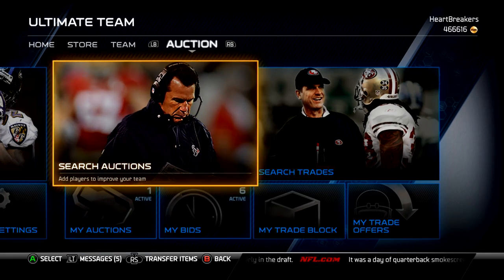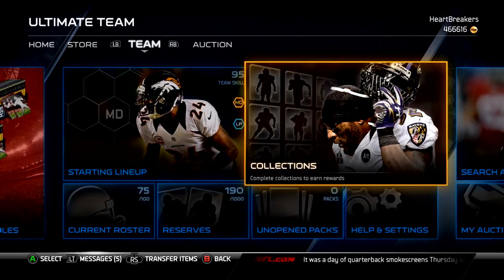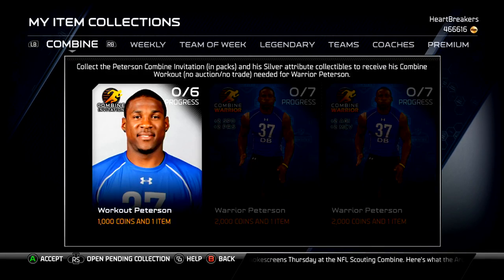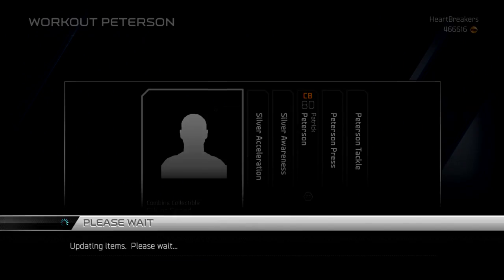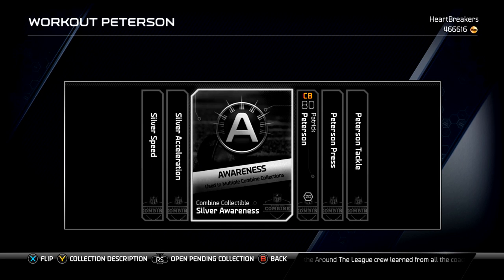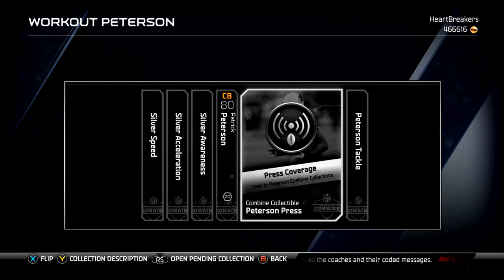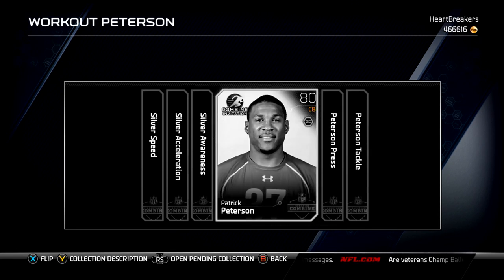Each Thursday they're going to be releasing a new player. Starting out this week it was Patrick Peterson, and they're going to be releasing collections such as this. There are five silver collectibles plus the 80 overall combine Patrick Peterson, which is worth about $4k. I think it costs about $20k to finish this.